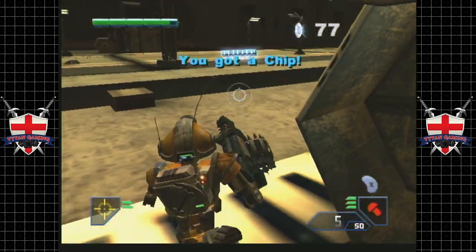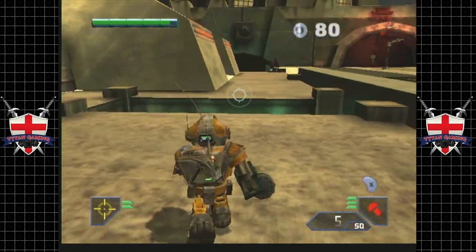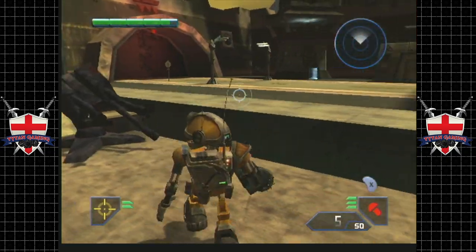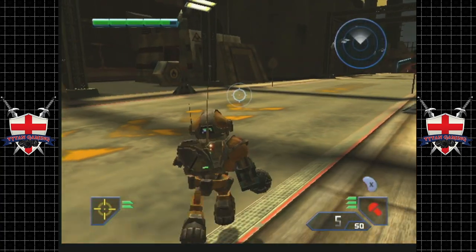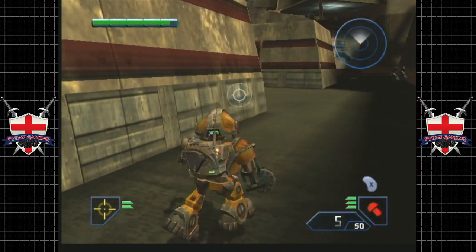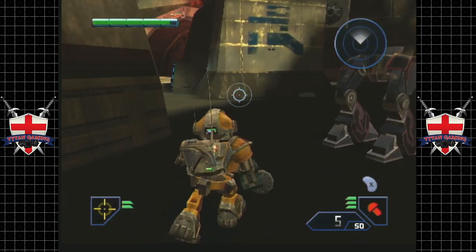I've got a chip here, I suppose we'll take that. Chips are generally quite useful. This place has been trashed, which is good - very nice. We need to go through there but we can't quite go through there just yet. Let's have a little scout around.